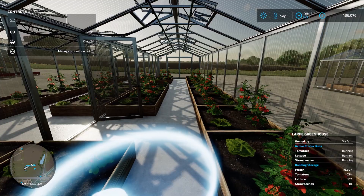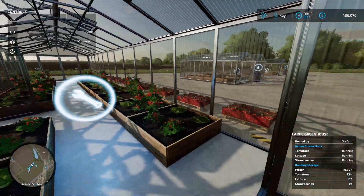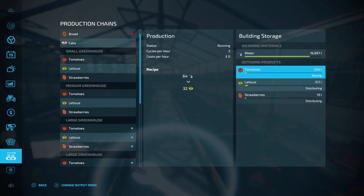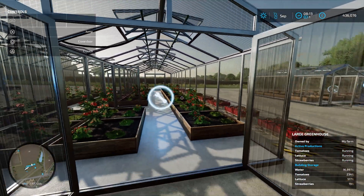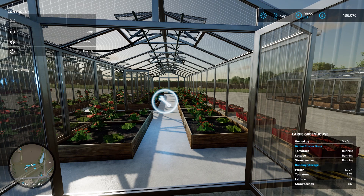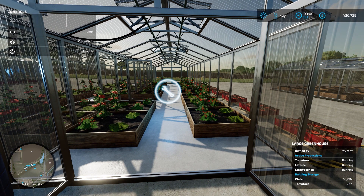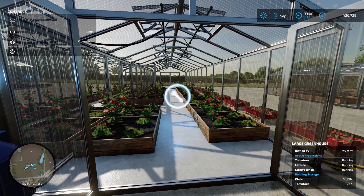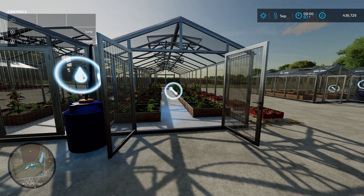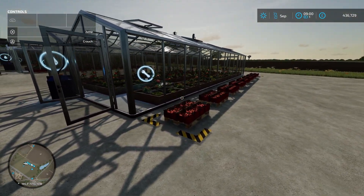Back at the greenhouse I'm going to open the production tab and change the tomatoes to storing — and there, those pallets have spawned in. Now I'll change the lettuce to selling and that should sell what's left. Selling happens every hour so I'll speed the time up. It's 8:59 and at 9 o'clock all of the lettuce should be sold — and there you go, all the lettuce has been sold. One thing you could do is set your output mode to distributing for tomatoes and lettuces, wait for the price to go up, and then set them to selling once the price is at its highest.